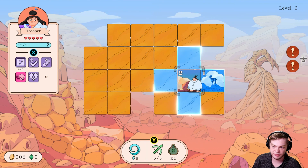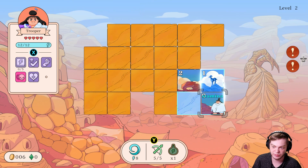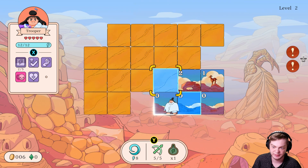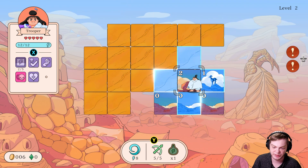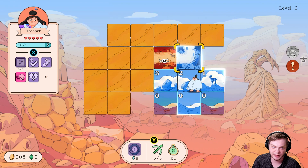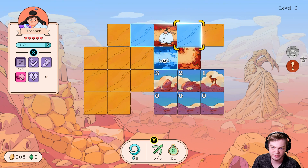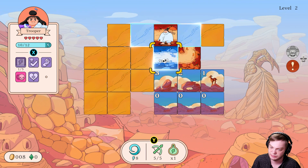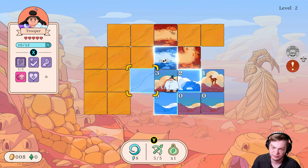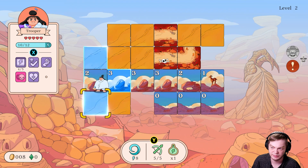First level done — now this is the second level. There's two enemies, this is like two road tiles... zero roads, zero roads. This is most likely a road right here so I probably want to use my ability. All right, we already defeated one enemy. Go this way — that was a road. The road goes that way so this way can't be roads.